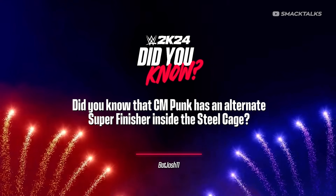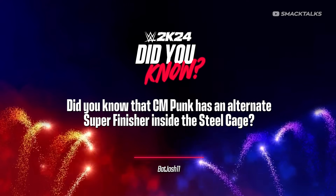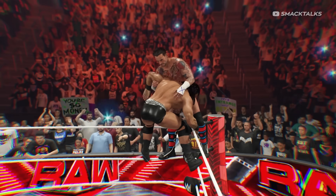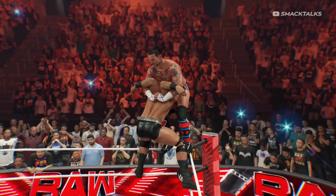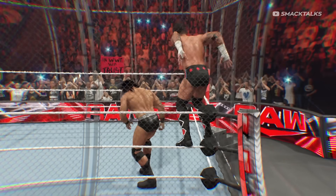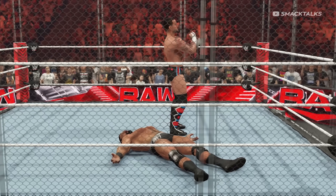Did you know there's an alternate super finisher for CM Punk when playing inside a steel cage? This one comes from Batjosh11, who notes that while Punk is normally set to use the Avalanche Pedigree as his super finisher, attempting the move inside a steel cage will see it swapped out — rather than the pedigree, Punk will use a second rope bulldog as his super finisher.